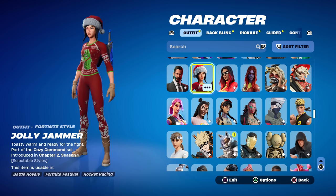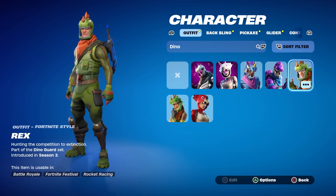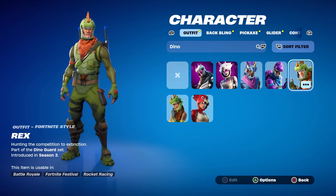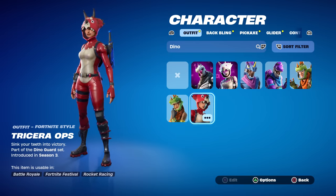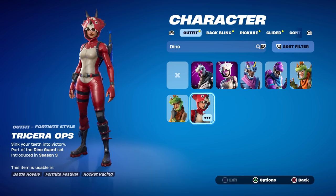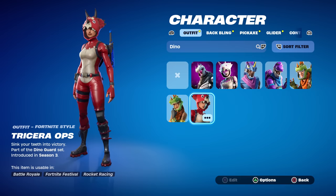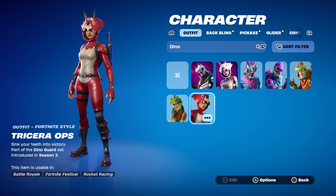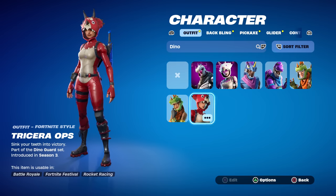On the other hand, it could be good. Some skins are extremely outdated — for example, Rex from the Dino Guard set was Legendary at 2,000 V-Bucks, a Chapter 1 Season 3 skin with no styles and no reactivity. Same for Triceratops — Chapter 1 Season 3, Legendary, 2,000 V-Bucks, nothing special. They were expensive only because of the gold Legendary rarity. Now they could sell those for 800 or even 500 V-Bucks. So you can see how this is a mixed bag.